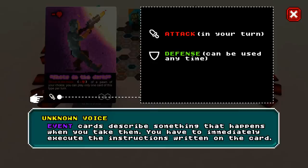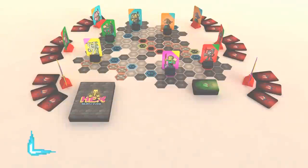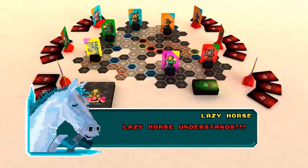Event cards describe something that happens when you take them. You have to immediately execute the instructions written on the card. Lazy Horse understands and repeats.